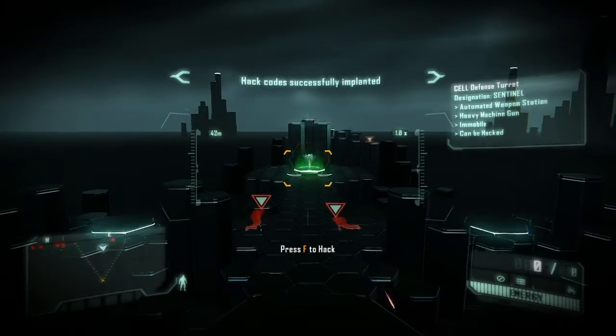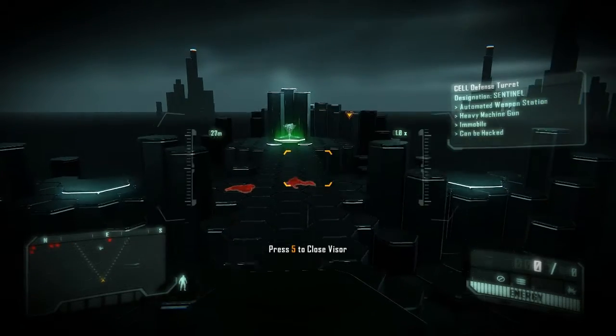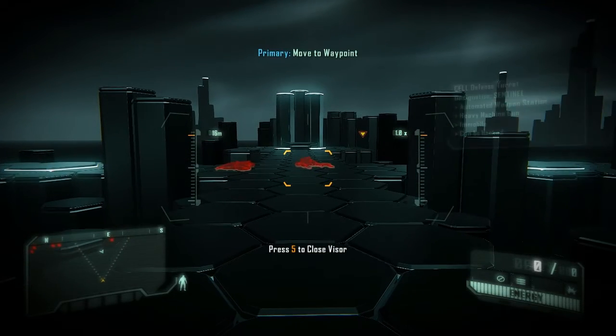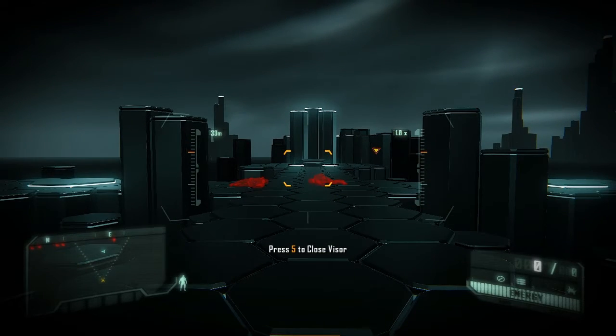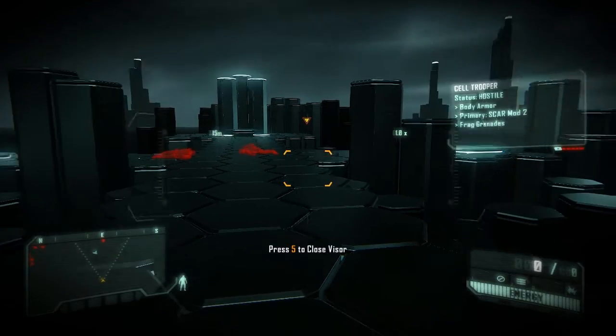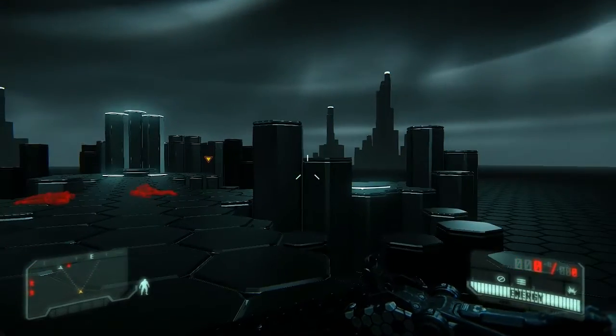Failed system exploitation will temporarily disable your nanosuit functions. Nanovision is a function of the tactical visor, which provides full-spectrum acuity. This gives enemies no place to hide, even in pitch-black environments.